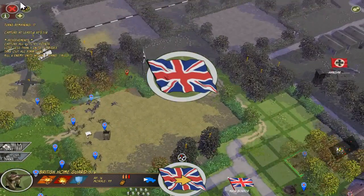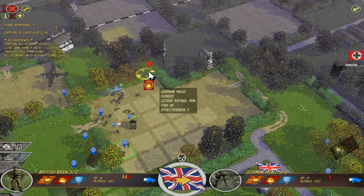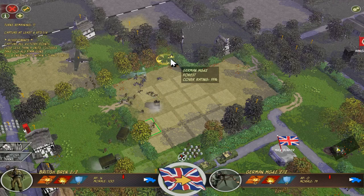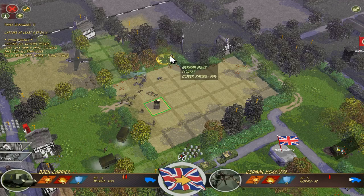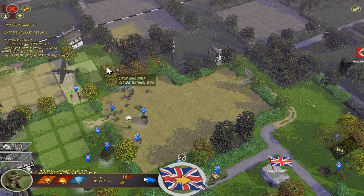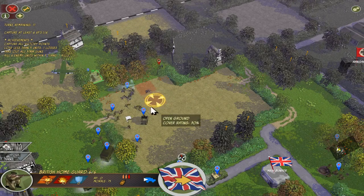At least now we know where the German units are and we can take some revenge. British infantry — it's good you're alive still. The Bren is shooting at the machine gun position — that should come on. They're not even suppressed! That's not nice. Now the Bren carrier — shoot some more. When are these guys finally suppressed? How many units more have to shoot at them still? We know there's still some German infantry around which we have to hunt down, otherwise it would just come back to us.